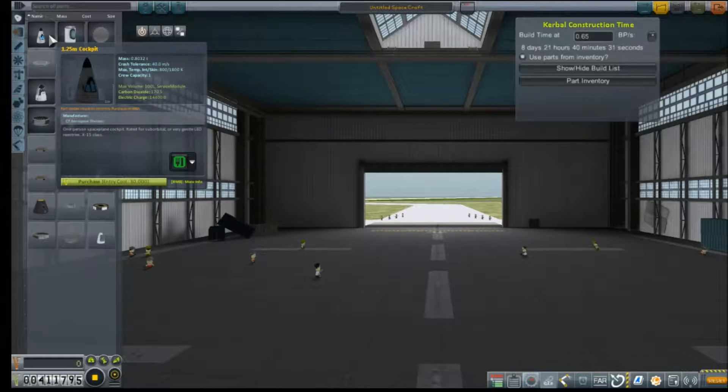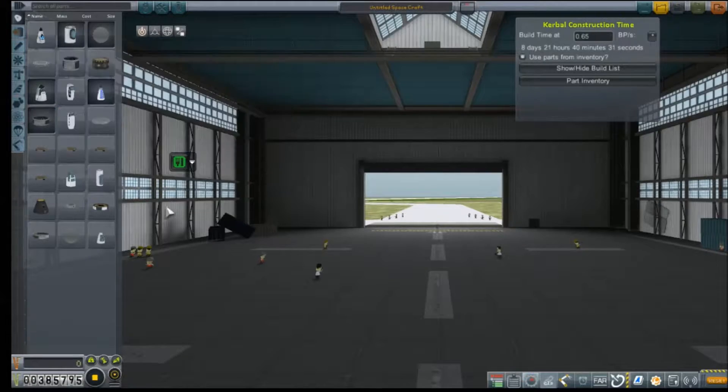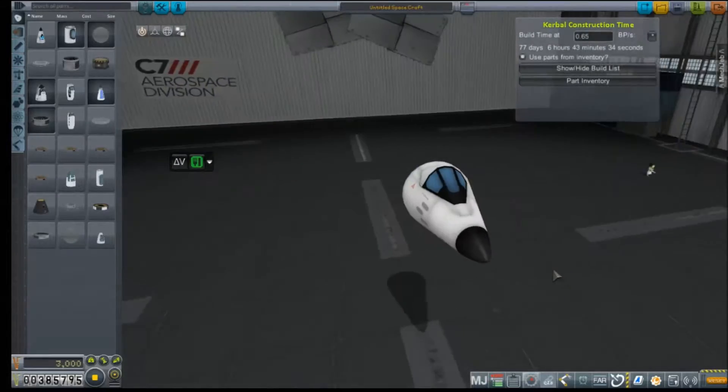Hey everybody and welcome back to Kerbal Space Program RP-Zero. Today we're in the spaceplane hangar at Vandenberg trying to test out some of our new unlocked spaceplane parts, like this Mark I cockpit.